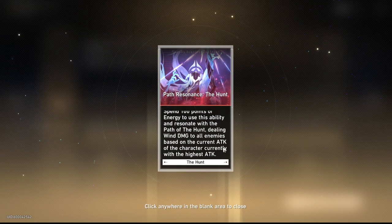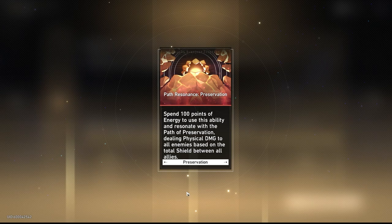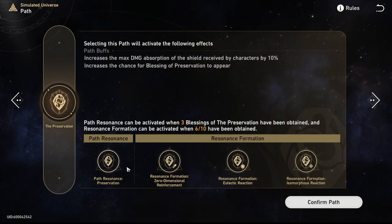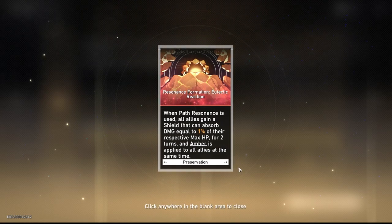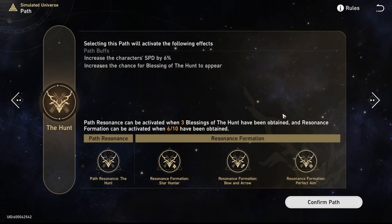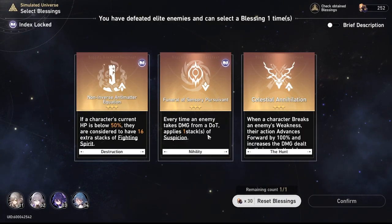When you choose a path, it'll give you a path buff. For example, preservation gives you increased damage absorption of shields received by characters by 10%, and also increases the chance of preservation blessings appearing. When I click the path of resonance, it gives me access to an ability once I reach 100 energy — and you get energy by attacking enemies, getting hit, healing, using skills, etc. If I activate preservation and I'm going through my world, I want to activate three blessings of preservation to be able to use the path of resonance. That's the only way your path will unlock, and then you can use the resonance to do damage, to heal, or to apply debuffs.